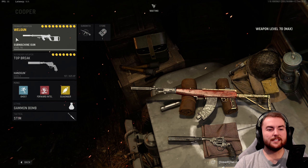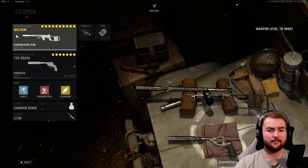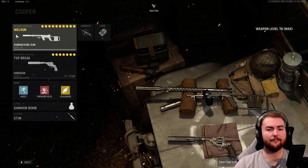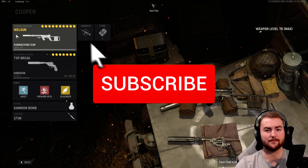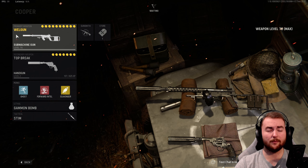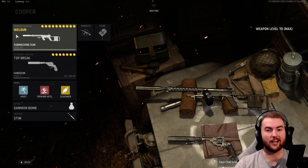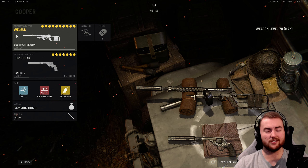Moving to the SMGs, I believe the Wellgun is probably the best SMG in the game at the moment, though a share does go out to the Type 100 — we'll be comparing those very soon. With the Wellgun, this is one of the faster killing weapons in the game. If you get a two-shot kill with this thing, it's like 100 milliseconds, which is ridiculous — you get that headshot and that body shot. This thing just deletes people.